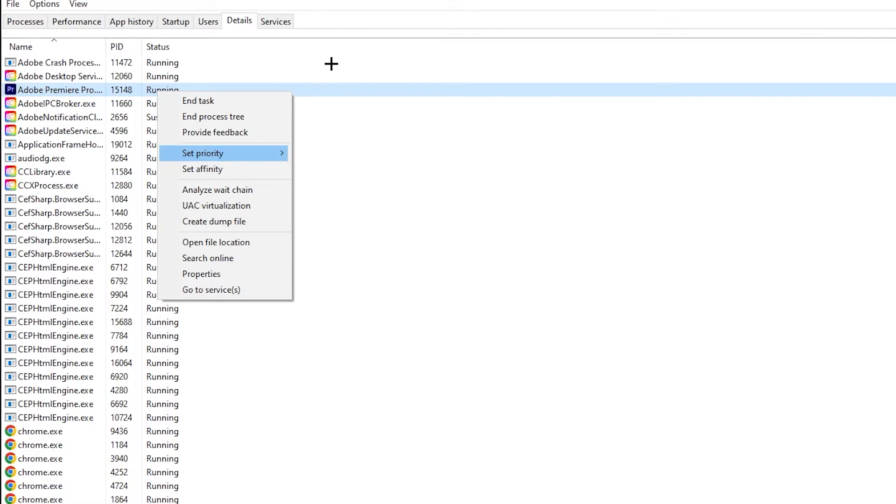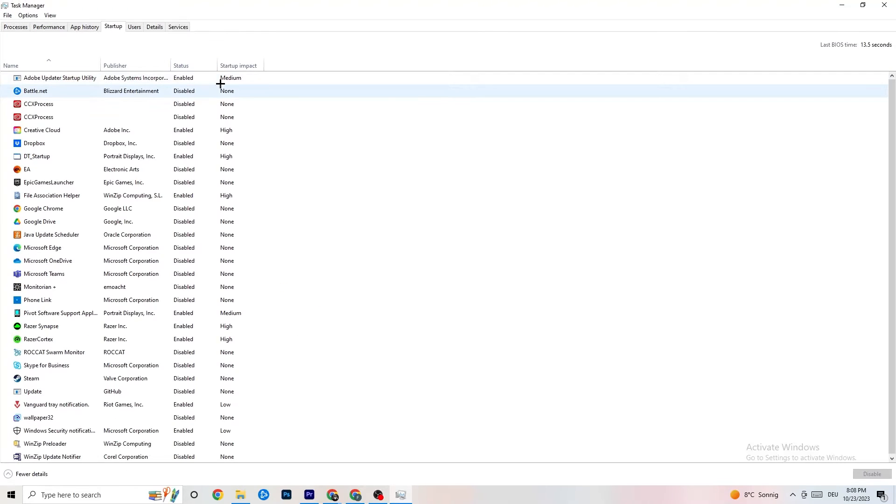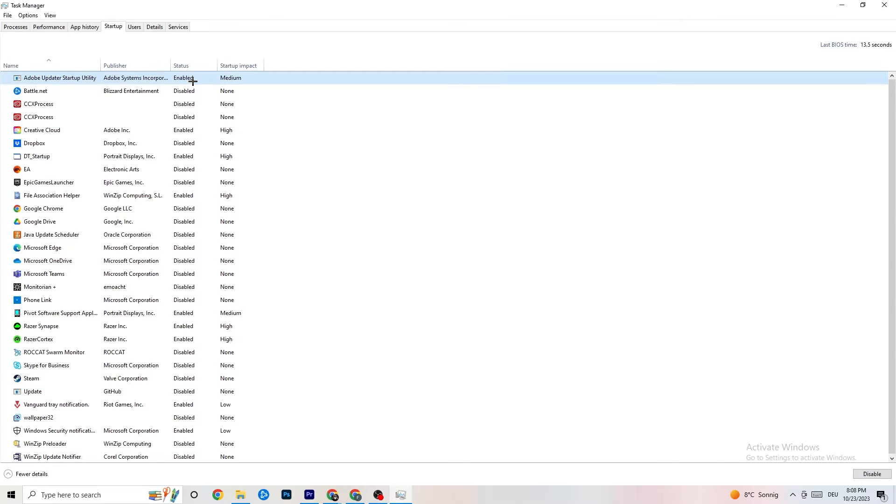Go to the Startup tab and disable every program that auto-starts in the background to decrease GPU and CPU usage. Right-click any program you don't need and click Disable. Do that for every program currently running that you don't need. Once done, you're finished with Task Manager — close it.